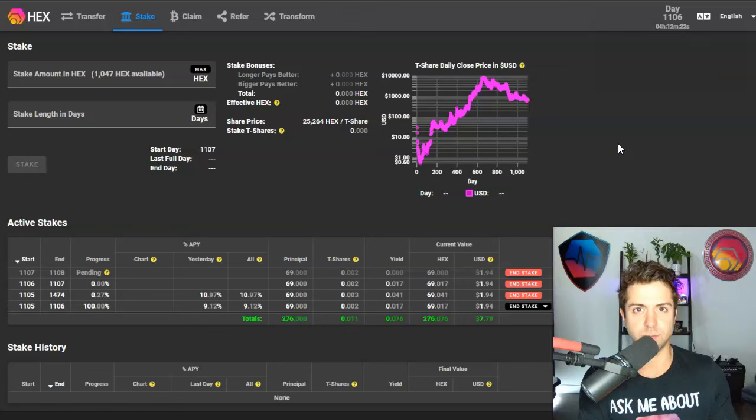That's rule number one. Hex stakes simply earn yield in terms of more Hex when your stake term is over. If you wanna do Hex the right way, you're gonna wanna learn everything you can about staking, not simply buying it. I'm assuming you have a MetaMask wallet and a centralized exchange like Kraken or Coinbase. If you're brand new, check out those videos first — you need Hex first.